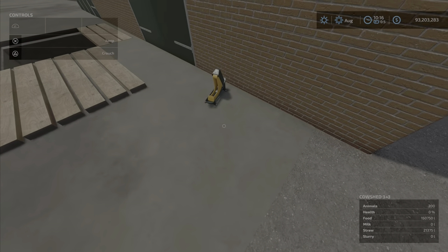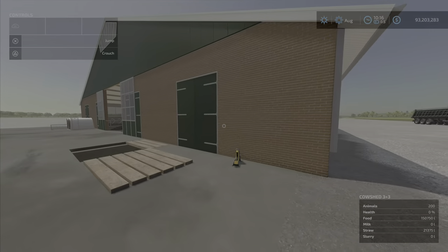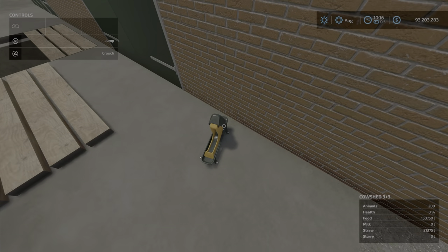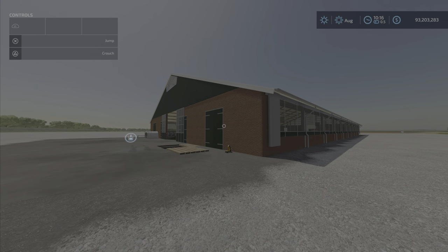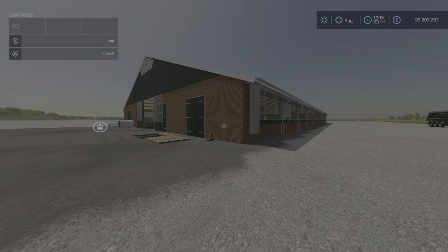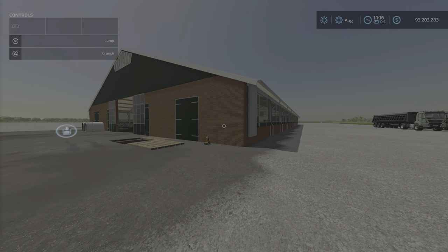Now, what is that? It's just something there, weird. Can you pick it up? Nope. Okay, so this is a Cowshed. It will hold 200 cows, and it has some interesting things about it. Let's have a look at where you can get it first.